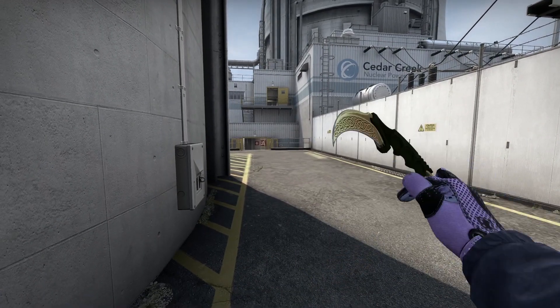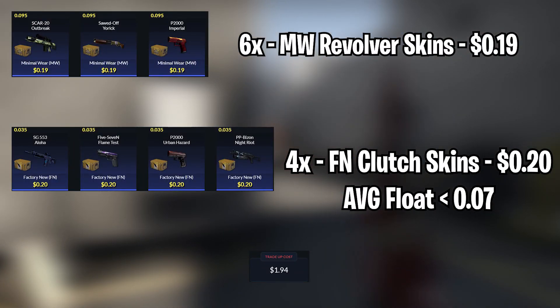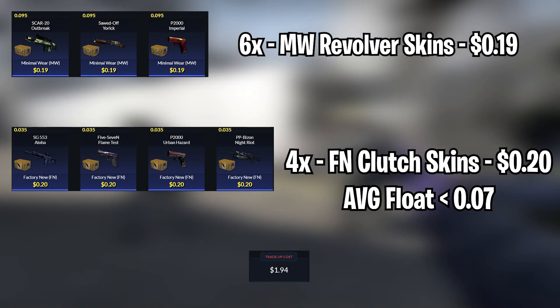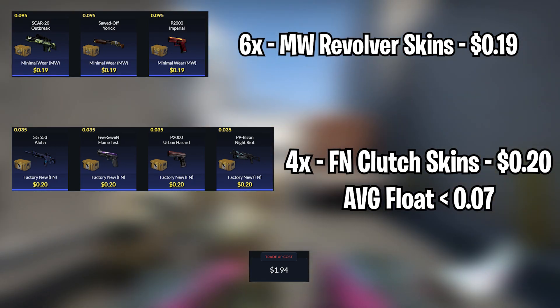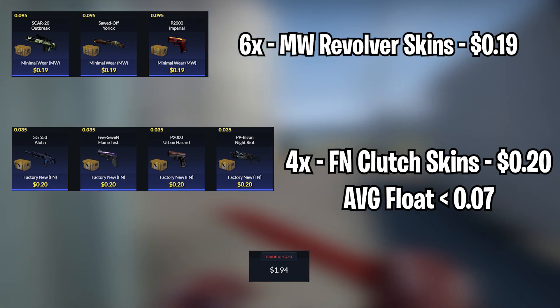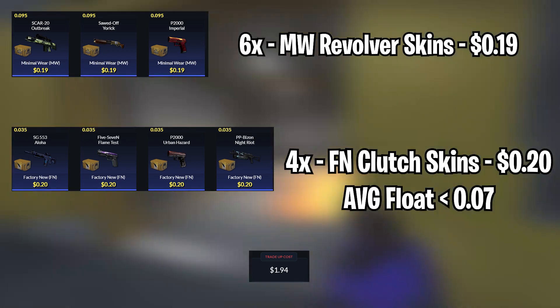For the next trade-up, we will be doing another cheap trade-up using 6 Minimalware Revolver skins for $0.19 each, and 4 Factory New Clutch skins for $0.20 each. The average float for this trade-up needs to be less than 0.37, so I recommend using Minimalware Revolver skins with floats less than 0.395 and Factory New Clutch skins with floats less than 0.35. The total cost will be $1.94.